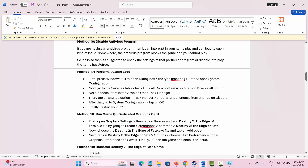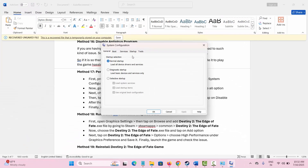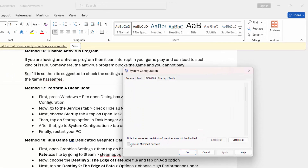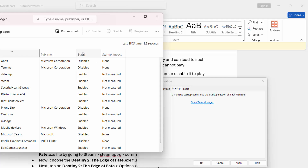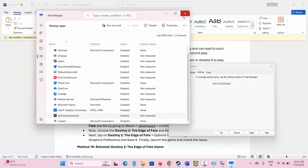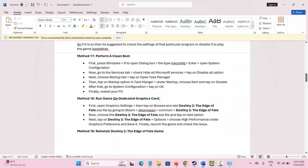The next method is to perform a clean boot. Press Windows + R to open the Run dialog, type msconfig, and click OK. In System Configuration, go to the Services tab, select Hide all Microsoft services, and click Disable all. Then go to the Startup tab, click Open Task Manager, select the apps you want to disable and click Disable. Go back to System Configuration, click OK, and restart your PC.